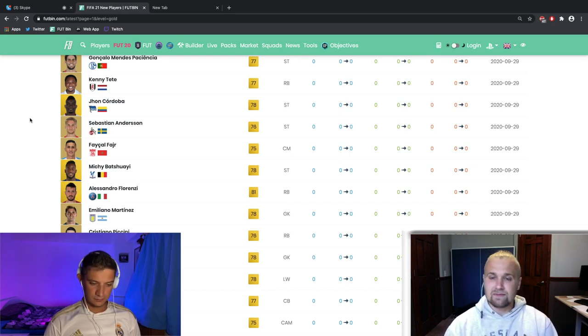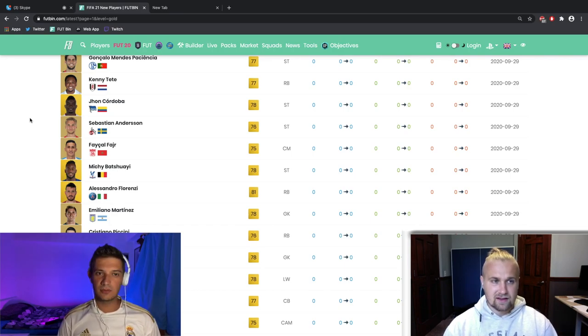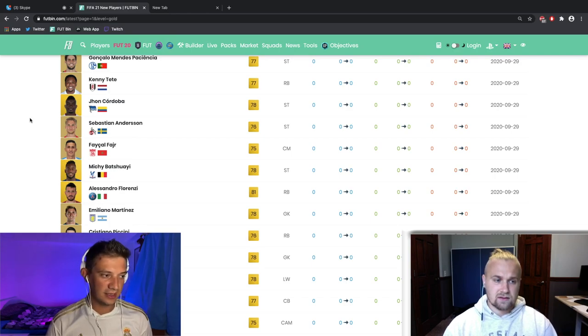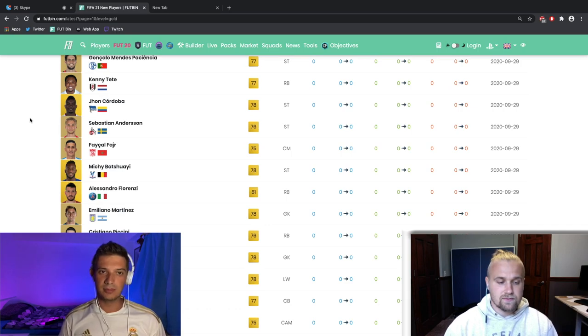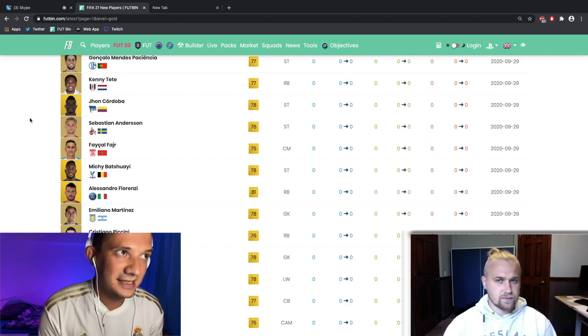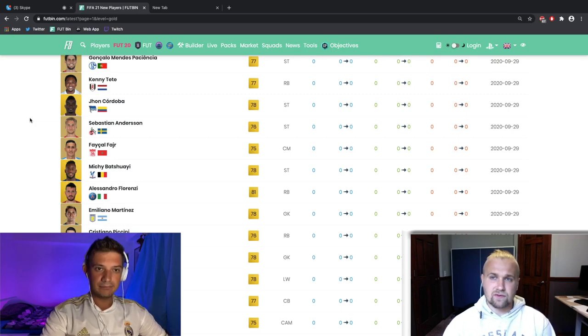You can also listen to this on Spotify, Google, and Apple Podcasts. Let's go over the schedule for this week. EA announced that on September 30th the web app will be launched, and the companion app usually follows the day after. On October 1st, people who have EA Play — which was EA Access until this year — can play 10 hours of the game. Last year the web app released around 6 PM UK time.